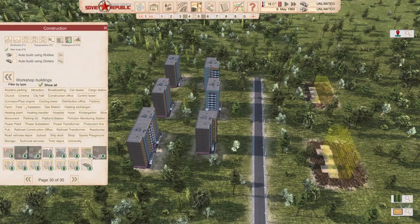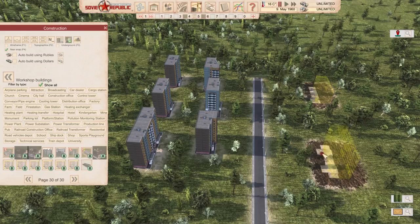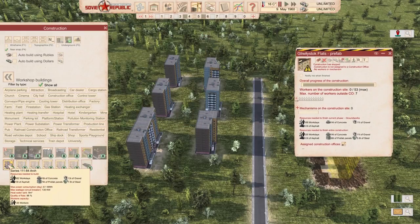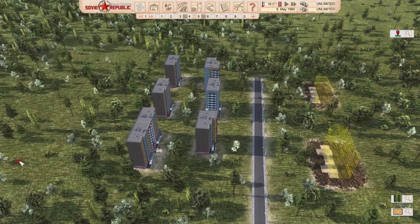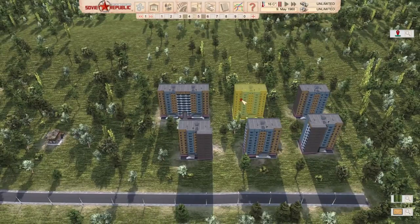Now for the bigger modded building — the 135-capacity one — we have the vanilla 127 building on the right-hand side. Mr. Comrade Joe's modded one requires more steel and more prefab. These buildings are more expensive than vanilla ones and definitely fit in this game. You need to check these out via the link in the description of the video.